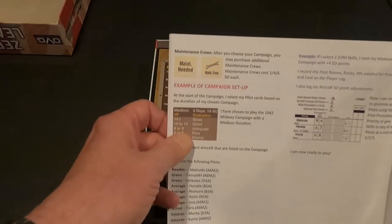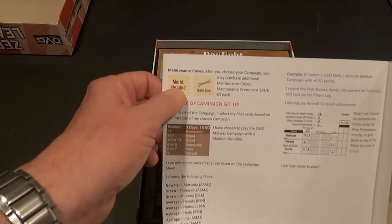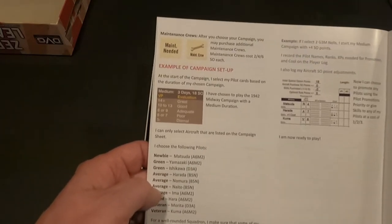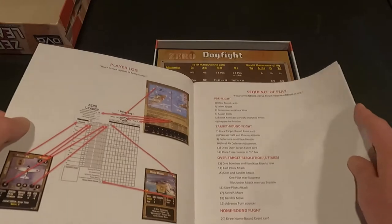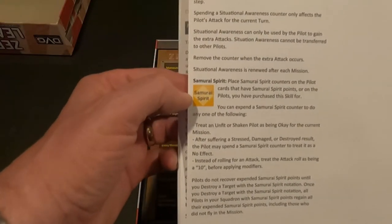Here's one of the things - they did an expansion for Corsair Leader and now it's in this game - that's the maintenance crew. We're going to find out how maintenance crews work and how you maintain your aircraft after fights. Very cool. In this game they have Samurai Spirit, which is kind of like the Gung-Ho that was in Corsair Leader.